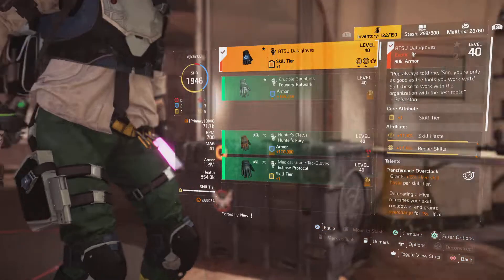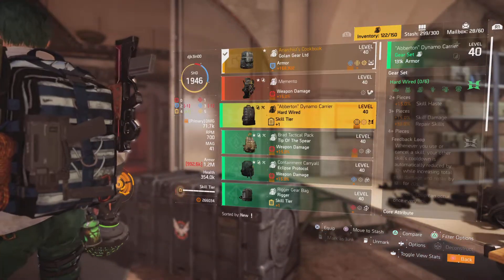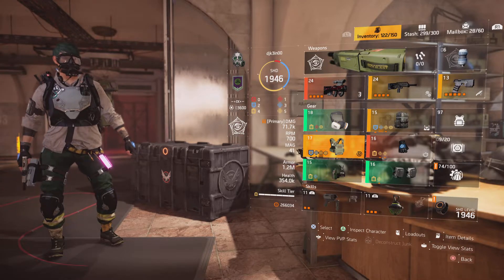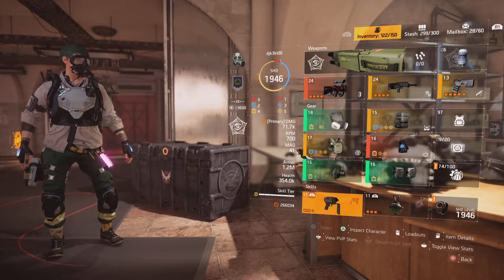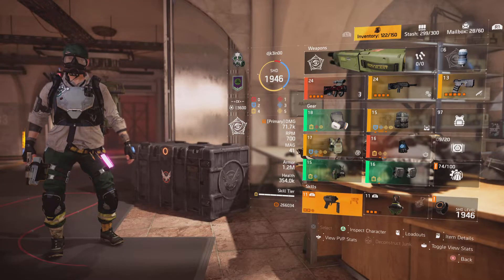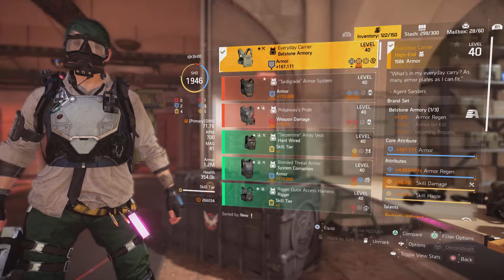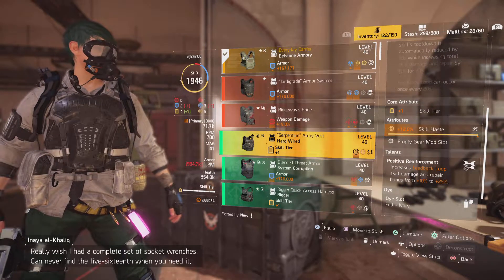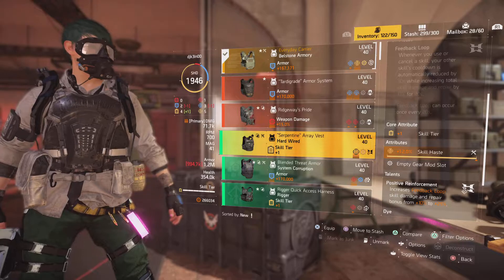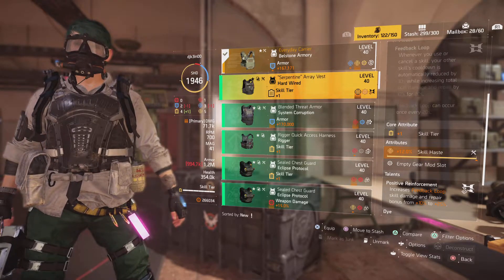I could probably get away with three yellow and three red attributes. I'm not sure yet what will be yellow and what will be red. Looking at my chest and backpack - as I've covered in my other build videos, I start with the key fixtures. The Hardwired chest piece talent, Feedback Loop, increases skill damage and repair bonus from 10% to 25% - that is a big jump. I'm very sure I want to use the Hardwired chest piece for skill damage and skill repair, which is nice for the Oxidizer.